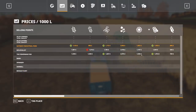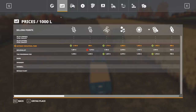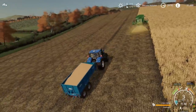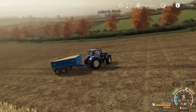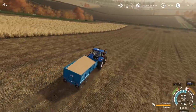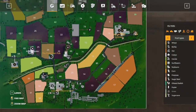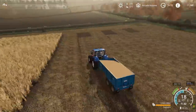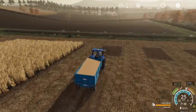Soybeans — wow, that is a good price. Gateway Industrial Park — that's opposite the shop. I know exactly where to go for that. We'll cut down as if we were going to the BGA.